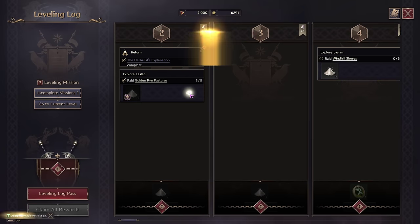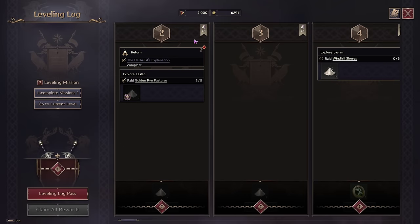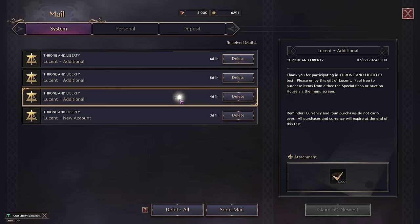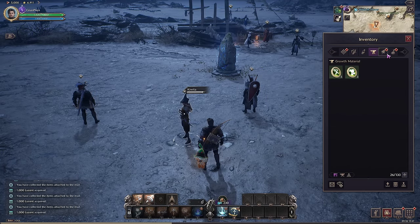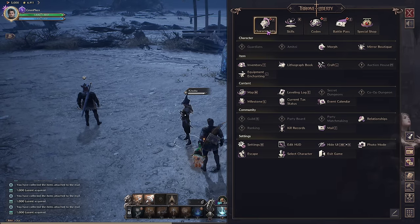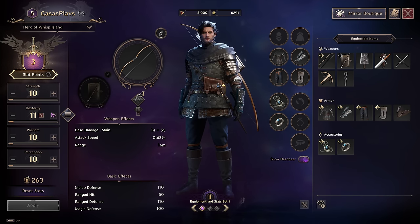Since we leveled up, let me check — leveling log, claim reward. There's a premium log too: it activates premium rewards for leveling up to level 50 and you do get some lucent from it. I guess you could earn it in-game, but this is also something you can purchase with real money. As much as it's been nice playing games like Once Human where there's tons of actually free-to-play stuff, this game is absolutely going to have a lot of pay-for-convenience or pay-to-win mechanics as well. Anyway, we got three attribute points — let's do another dexterity and two perception.